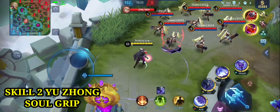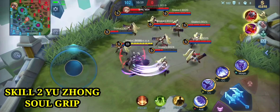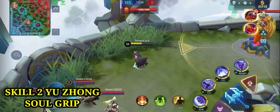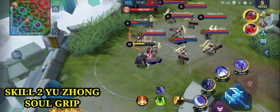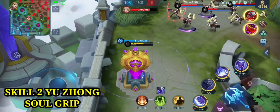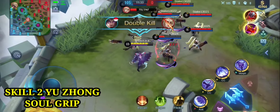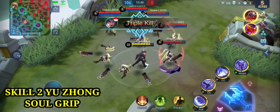Selanjutnya ada skill 2 Yujong yang bernama Soul Grip. Skill 2 ini memiliki spesialis CC dan blink. CC adalah crowd control yang bisa men-slow atau memperlambat musuh, dan blink untuk memperpindah tempat. Bila kita menggunakan skill 2, Yujong akan melepaskan dragon soul memberikan 150 damage, kemudian menyebabkan efek slow sebesar 60% selama 1 detik setelah mengenai target.